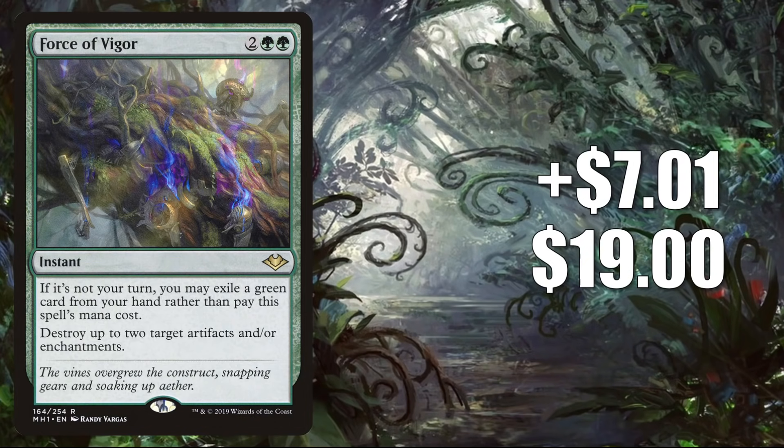Number 6 is Force of Vigor from Modern Horizons 1. It goes up $7.01 this week to $19 for a 58% increase. This did get a reprint in Modern Horizons 2 as a retro frame card; however, those only appear in Collector Boosters in foil or etched foil, so they are a difficult pull, and some players may want a non-foil copy. Prior to the format shakeup, this was seeing a lot of Modern play, and now it looks like it's going to see even more going forward. You'll find it in Golgari Sacrifice, Amulet Titan, Crashing Footfalls, Jund, Hollow One, and more. In Legacy, this is in Hogaak and much more. In Vintage, you'll find this in a lot of decks, including a new Hollow One build running cards from Modern Horizons 2. Plus, this gets a lot of Commander play in builds around Chatterfang Squirrel General, Aeve Progenitor Ooze, Lonis Cryptozoologist, and Karth the Lion.